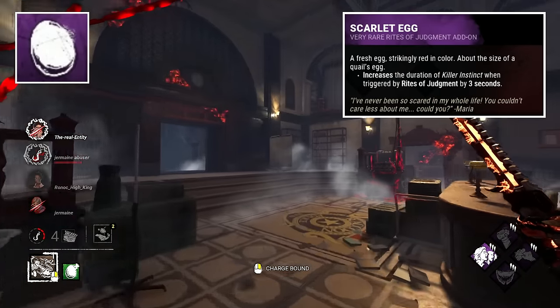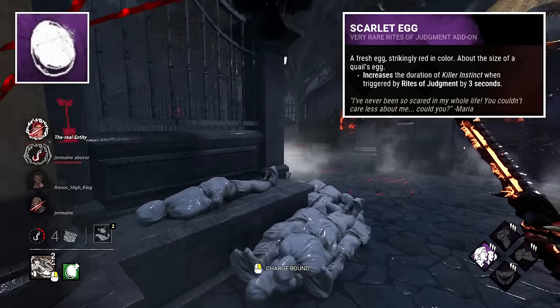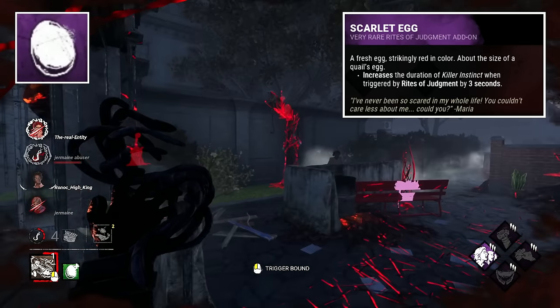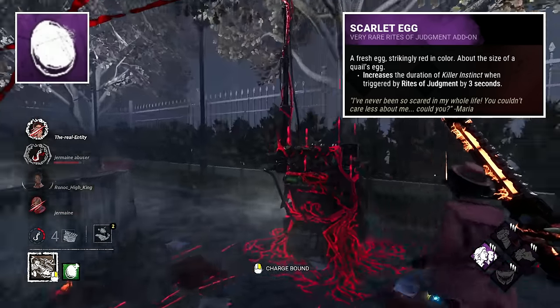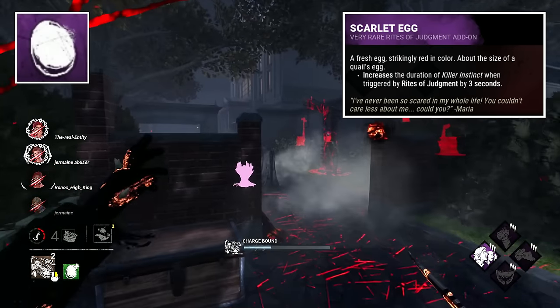Scarlet Egg is next up, described as an egg with a striking red colour, also about the size of a quail egg. I prefer this one over the Rust Coloured Egg, with the image of a striking red being much more impactful and less off-putting than a rusty egg. It's also paired with a much more emphatic and dramatic quote, which pairs well with the striking red colour.